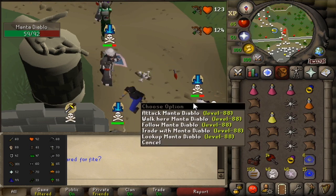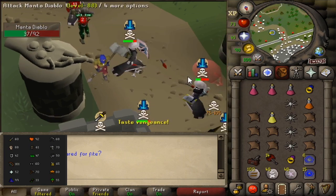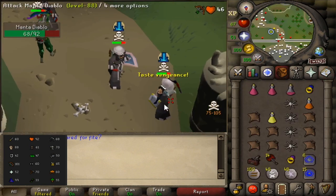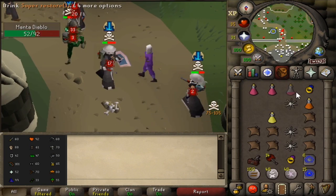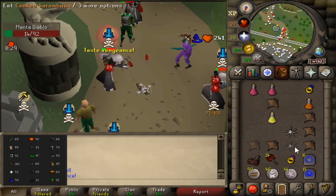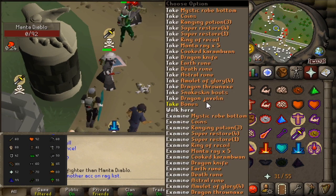Got a rematch with manta diablo — she killed me earlier. There's a ballista, this is my chance to get some payback. Got the kill, good fight. Venge is doing work today.